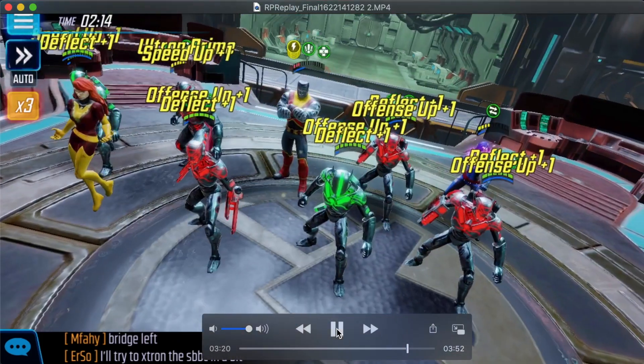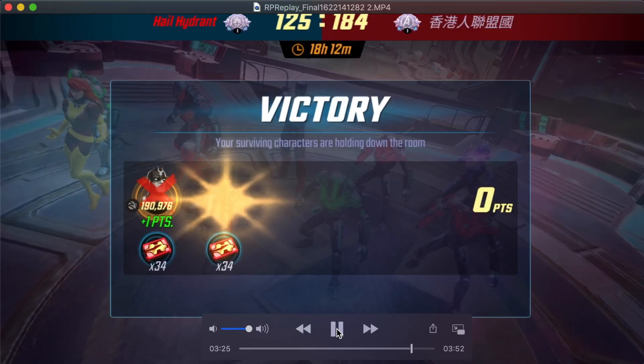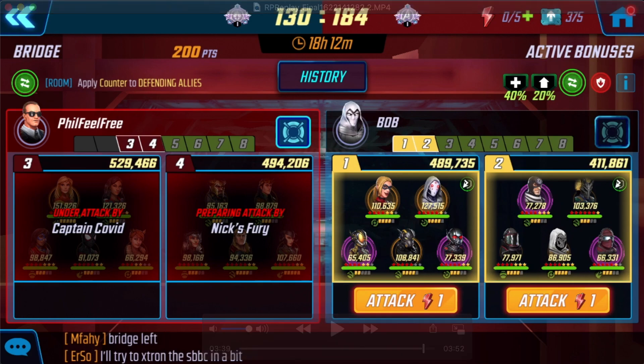And now Ultron kills Surfer and we win the fight. So this is no small punch up — this is a 30% punch up and we did it pretty handily. So I hope this reminds or convinces you that Uncanny X-Men still have a place in the war offense meta, and that with Ultron they are still an amazing counter to many teams, most notably this Surfer, Black Bolt, Coulson right here. So to wrap this up, let's just review what this team went through.